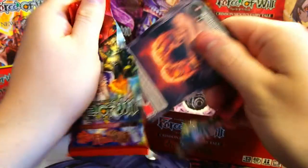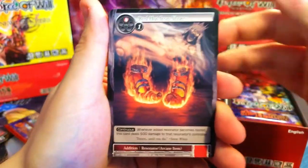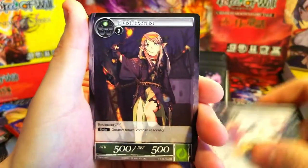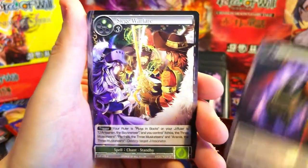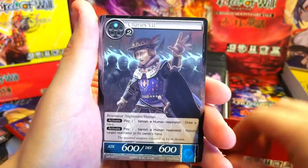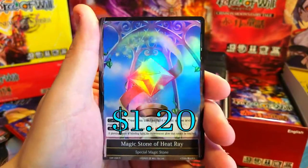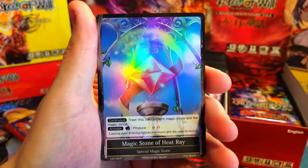Funny story — when this first came out, my wife was shopping with me and she said we should get these, they look cool. She's into anime and everything, so I said I don't know — the artwork looks really neat but I haven't even gotten into Magic yet; I want to learn that game before getting into others. So we didn't buy it at the time, and now look at me, just buying all of them! Magic Stone of Heat rare — very nice looking, cool card.